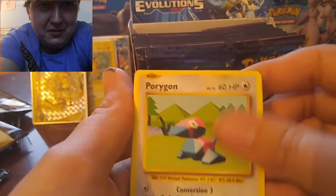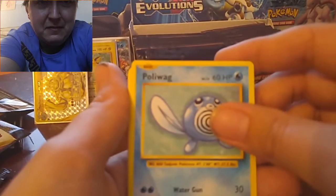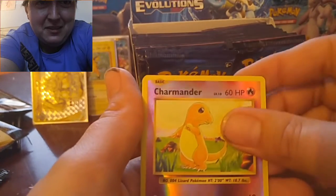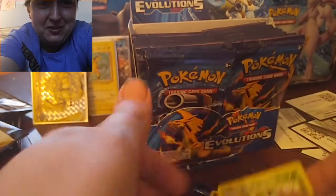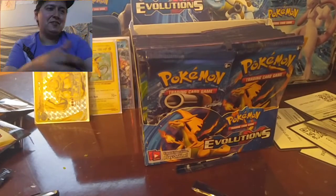So we got Devolution Spray, Porygon, Misty's Determination, Caterpie, Poliwag, Pikachu, Ponyta, Nidoran, Charmander, and Abra. So the streak is over at four. That's a pretty long streak though — four in a row, that's pretty good.